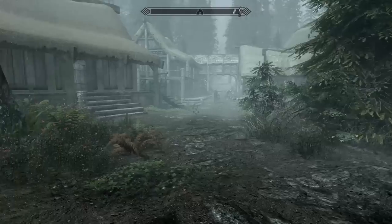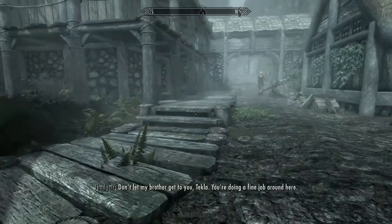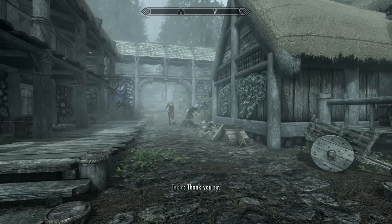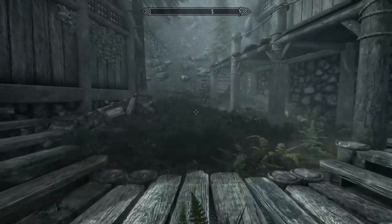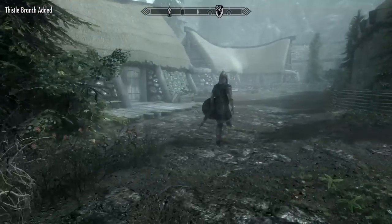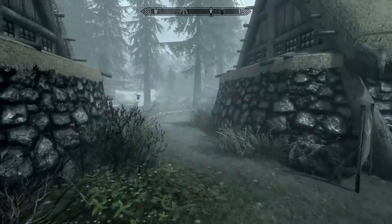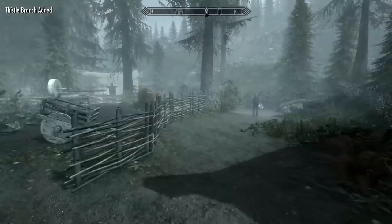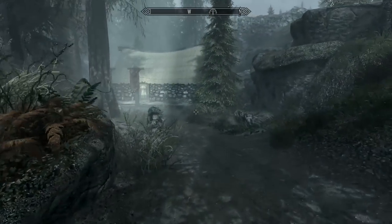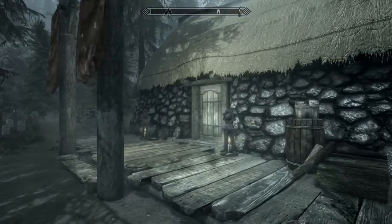With that done, let's take a look at the graveyard that I'm constantly hearing about here in Falkreath. There should be a reasonable supply of nightshade in the Falkreath Cemetery here, because nightshade grows out of cemeteries — it grows around the dead. Used to be the best ingredient to make potions, but that was back in Oblivion. These days there's something called Death Bell.